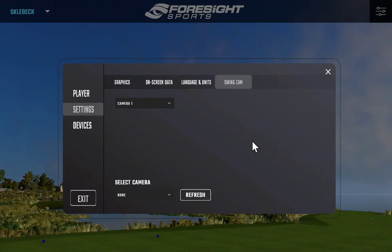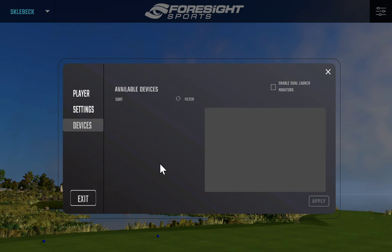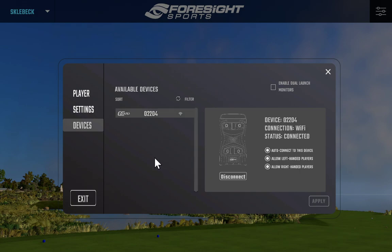For the swing camera, if you have cameras set up — I have Blackfly GigE cameras from FLIR for high-speed shots — you can configure them here. Your shots are captured and stored on FSX Live on the online portal. You can also eliminate the mini map and use your three-second shot preview instead. The Devices section is how you connect your GC Quad, GC Hawk, or GC2 to FSX — typically it auto-connects, but you can hit Connect manually if needed. There's also an option for dual launch monitors, though I don't have that setup.